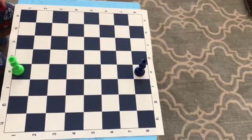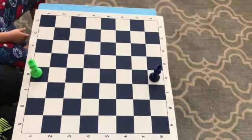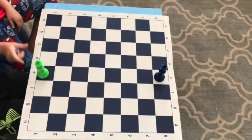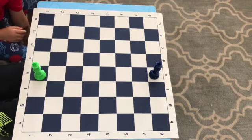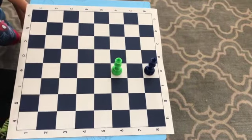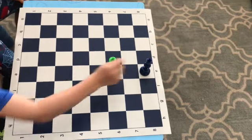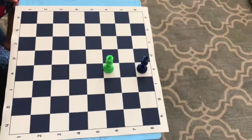Our last piece today is the king. It's the most important piece on the board. It can go up, down, left, and right, and diagonal — but only one square. And kings can never touch. I think of it like kings have stinky breath. If the king is here and it's green's turn, the king cannot go here, here, or here, because it will be touching this king — and they never want to smell each other's stinky breath.